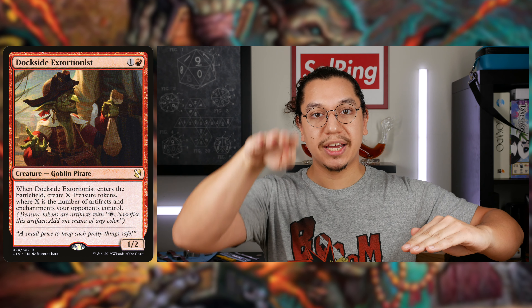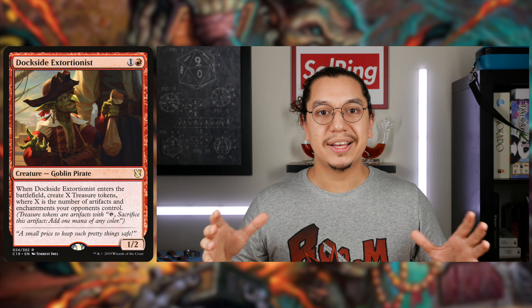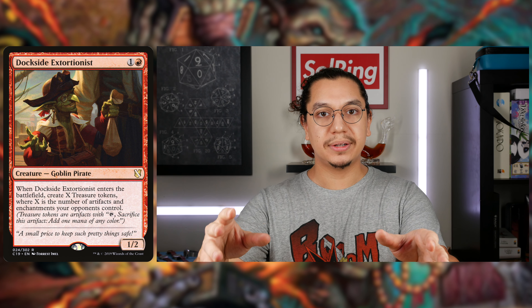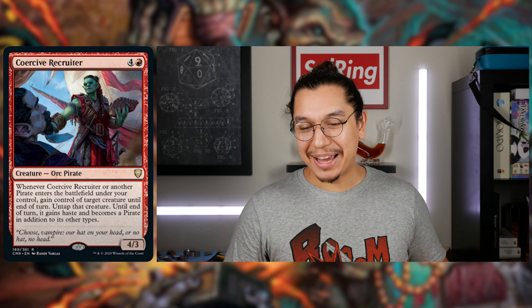The only reason I'm also mentioning this is there were two Kiki cards printed for this set — I mentioned the other one in our last review. It also allows you to make infinite copies of something like Dockside Extortionist. Because Dockside Extortionist is a pirate, if I use Kiki-Jiki to create a token copy of Dockside Extortionist, it will trigger Coercive Recruiter and allow me to gain control of Kiki-Jiki again. So beyond having infinite hasty Dockside Extortionists, even if a prison stacks piece doesn't let you attack, you can make infinite mana with Dockside Extortionist. Making infinite mana in commander is pretty good, as we've learned.